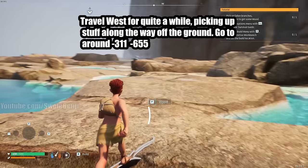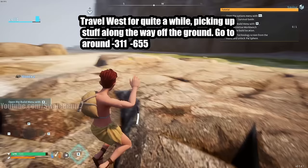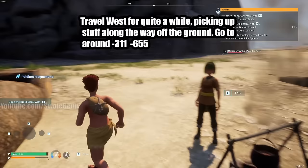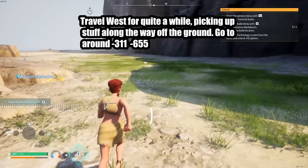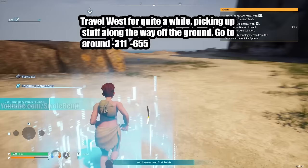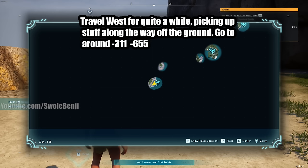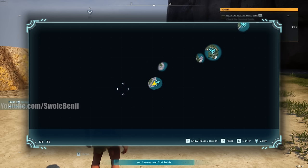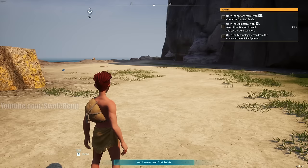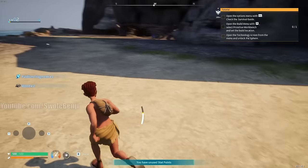We're going to unlock a very powerful early game vendor. From your spawn, travel west for a while, picking up wood, stone, and palladium fragments off the ground - you don't need to mine or punch anything. You can talk to the guy at the campfire for basic materials. Your destination is coordinates negative 311, negative 655, which you can mark on your map using the bottom-left corner coordinates display.